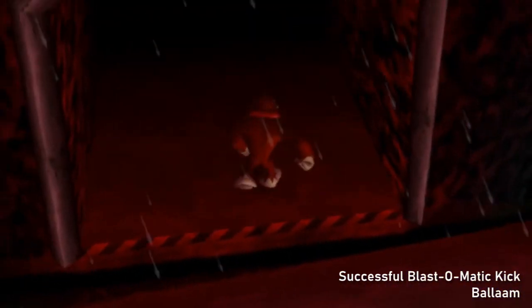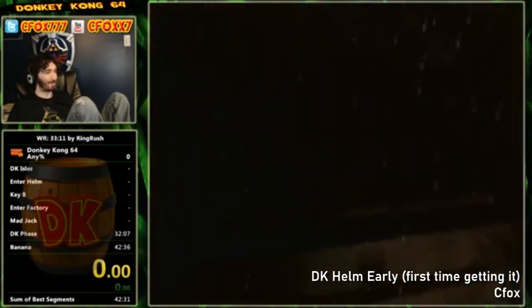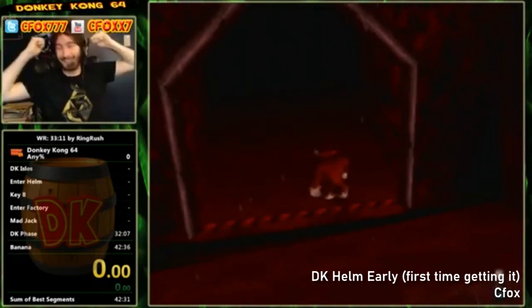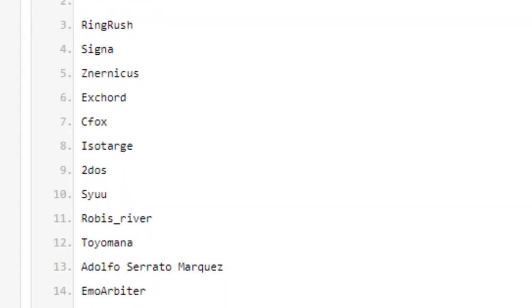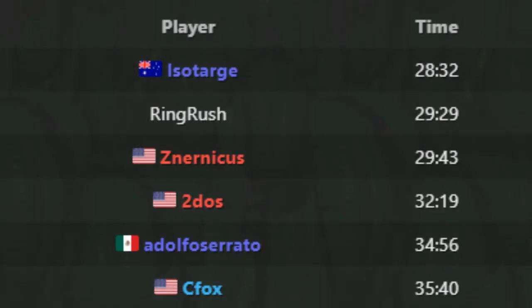Despite this trick being executed in real time, it remains one of the hardest tricks ever performed in real time. To stress how tough it was, it became the thing to grind just to get it once. Seafox, a notable speedrunner and former Any% world record holder, took around 50 hours of practice just to get it once. Those who ended up getting the trick were put onto a Hall of Fame-esque list — even today, it has only ever been performed by 17 people, most being those who wanted that 12-minute timesave for their runs.